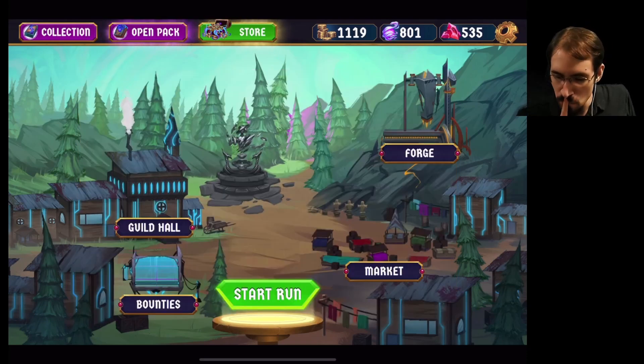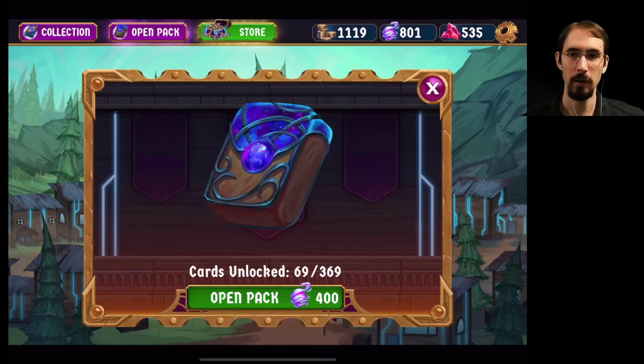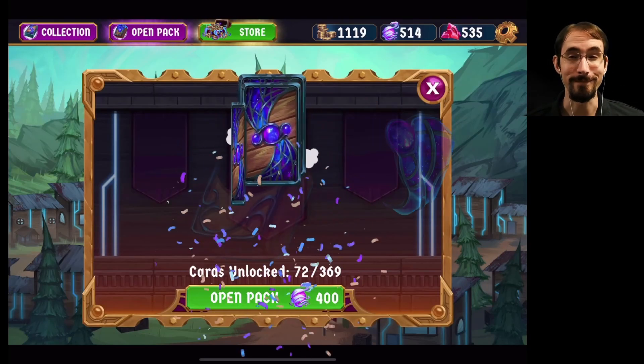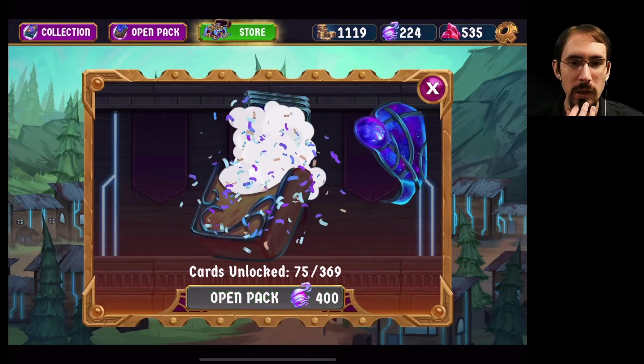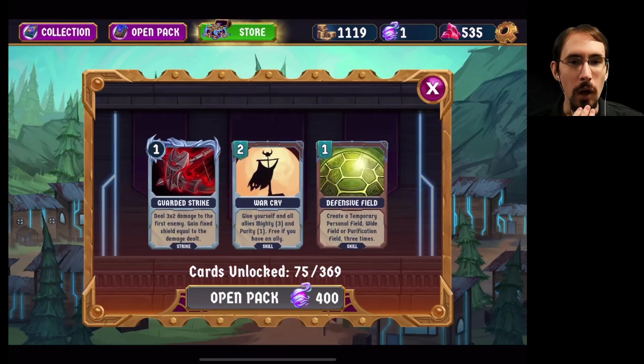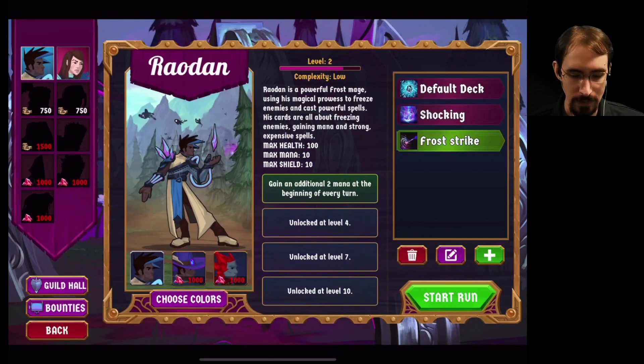Based on what people have said, I think we go ahead and open some more packs of cards with aether. We got some FaZe Grace, apparently. Guarded Strike — that might be good for a strike deck. I do want to try a strike deck again with Rowden, or maybe Morella, who we are going to take on a run today, so let's go see what her default deck is like.